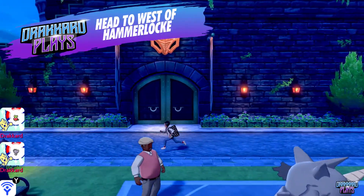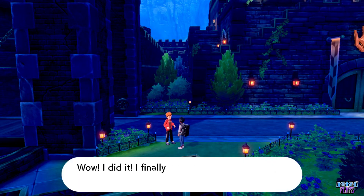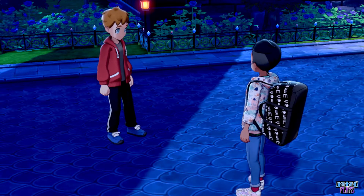Head on over to the west Pokémon Center in Hammerlocke and continue going west. There should be a guy wearing red that will ask for your Applin and a cutscene will play. After the cutscene, the guy will give you back your Applin plus the evolutionary item for the version that you're playing.